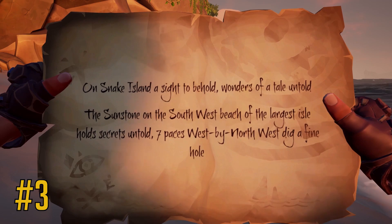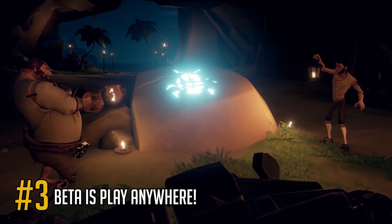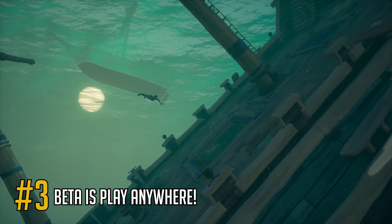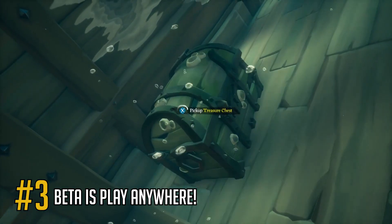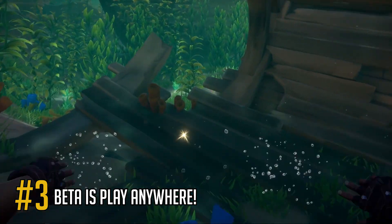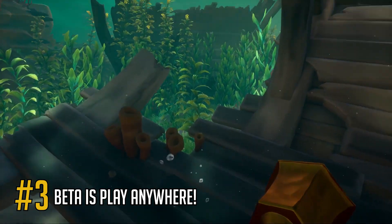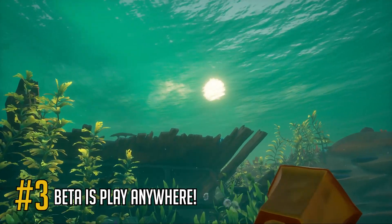Three, the beta is going to be a Play Anywhere title, meaning if you've gotten it on Xbox or Windows 10, you're going to be able to not only play it on the other platform but play with your friends using the other platform as well, due to the game being fully crossplay. To download, go to your Windows 10 store and download the Sea of Thieves closed beta application, or go to the Xbox marketplace and download the beta there. Once you connect and authenticate with your Microsoft account, you can switch between both platforms at the drop of your pirate cap.